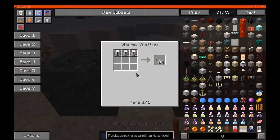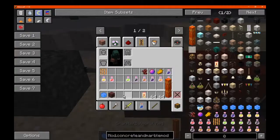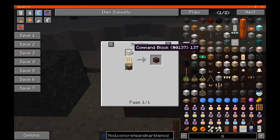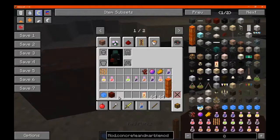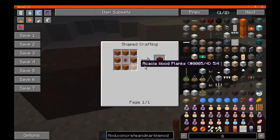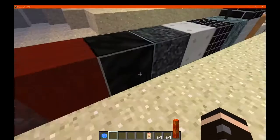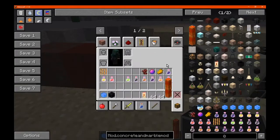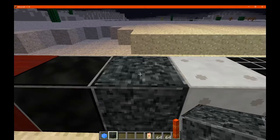We've got the lamp which is made from marble and glowstone. Granite which is netherrack and marble. You can smelt a command block apparently. You've got red planks which is just nether wart and acacia. Then you've got a gate, which can be used for fuel. You've got polished black marble which is charcoal and marble. You've got a more polished version again.